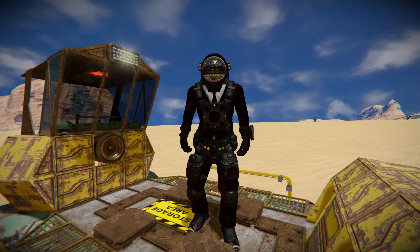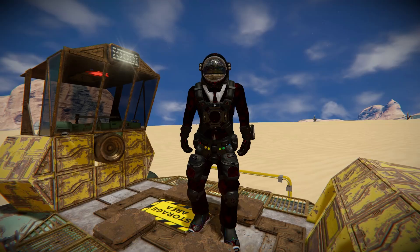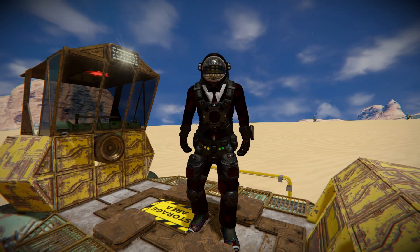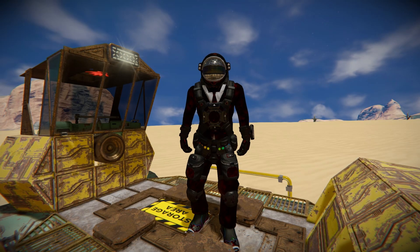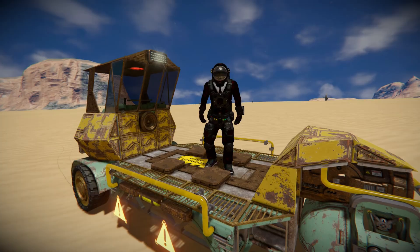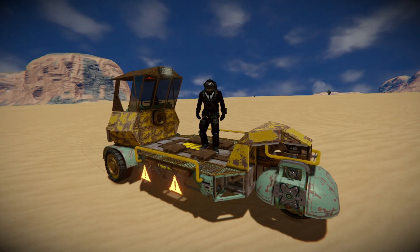Hello and welcome back to Space Engineers. In today's video we'll look at another small vehicle that's both fun to drive around and has a very unique look that could be a bit fun to mess around with in survival mode, transporting goods from one place to another on this magnet plate section. This thing is called the Cargo Rickshaw, which is one of these very rusted and very run-down looking vehicles to do exactly that.